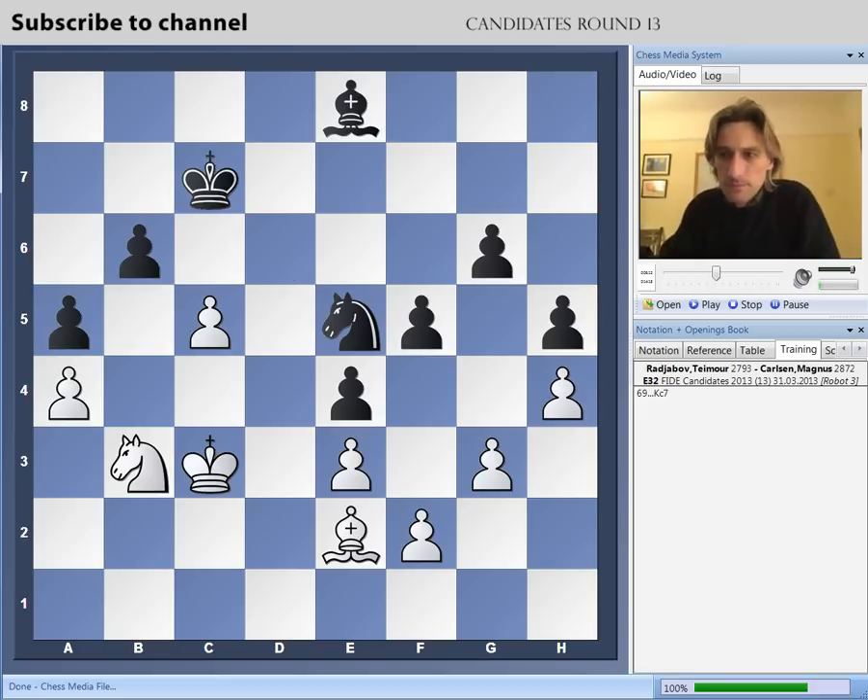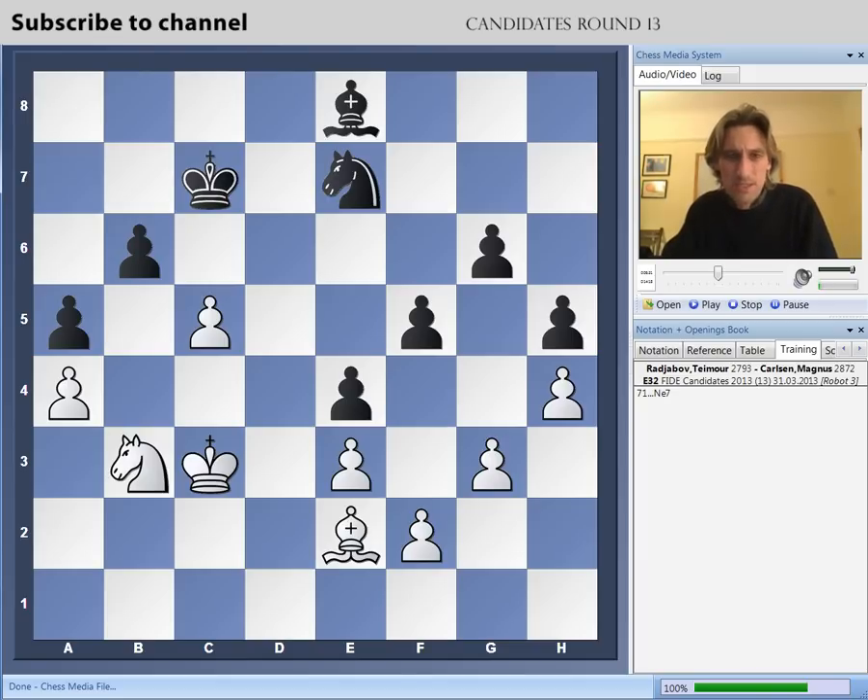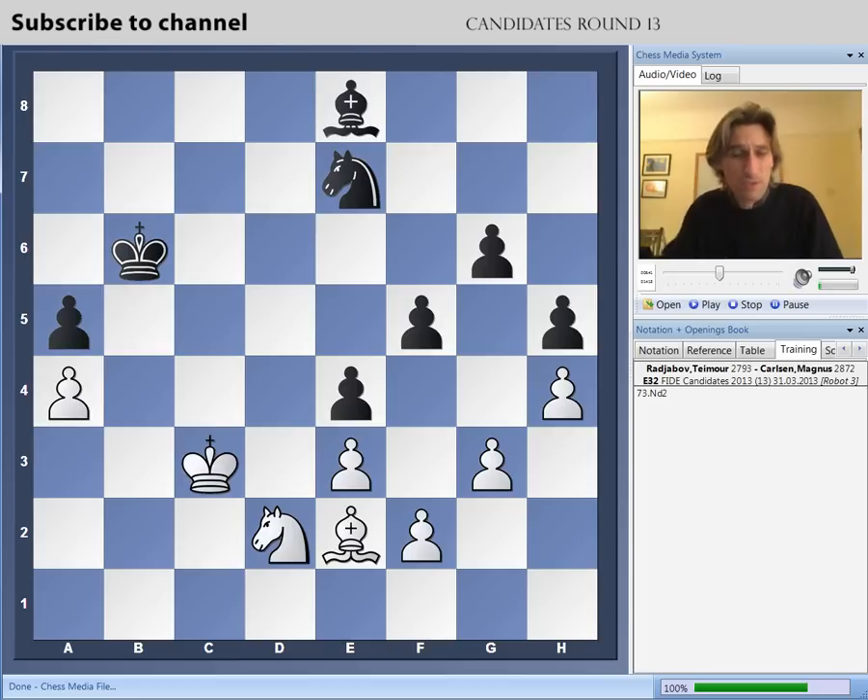Carlsen just came back. There's still a threat to take here. King d4, check. He's making some progress now. There probably is a threat to take this again. Exchange of pawns and now knight d2 — it's a really tricky position because sometimes that king can even break through to the kingside. But finally, Carlsen conquers this pawn, a pawn up, but it's absolutely not simple.